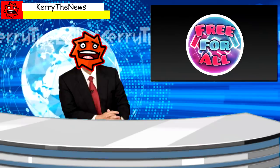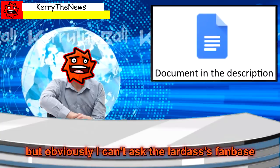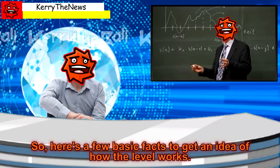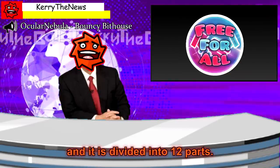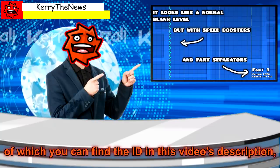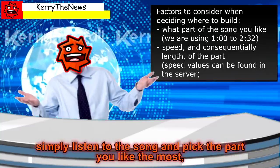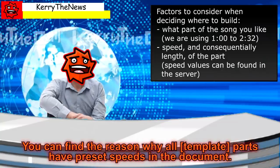Now, you might be wondering, how does a public mega collab even work? The long answer is that we have written a document that explains all the rules in detail, but obviously I can't ask the Lardus' fanbase to read a whopping 9 pages long Google document. So here's a few basic facts: Free For All uses the song Bouncy Bit House by Ocula Nebula, which you are listening to right now, and it is divided into 12 parts, each measuring from 7 to 8 seconds in length. There is a public template level — you can find the ID in this video's description — that you can copy and build your entry on. Simply listen to the song and pick the part you like the most, while taking into account the speed of the part you choose. You can find the reason why all the parts have preset speeds in the document.